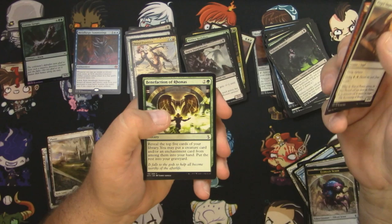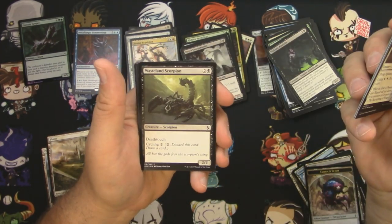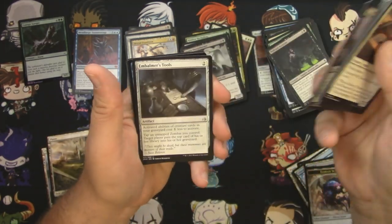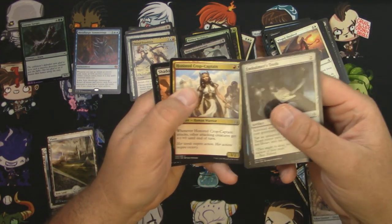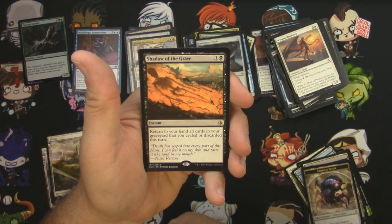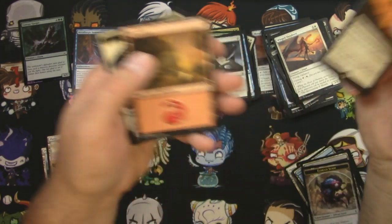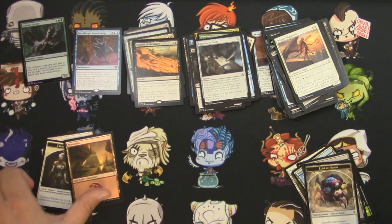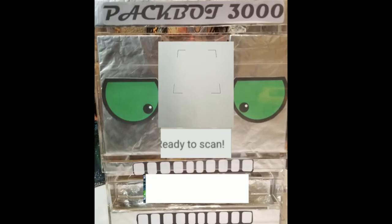I'm trying not to spoil it if it's in the back there. Benefaction of Rhonas — love the art. Those Who Serve. Got Embalmer's Tools, Angler Drake, Honored Crop-Captain, and Shadow of the Grave — for one and a black, instant: return to your hand all cards in your graveyard that you cycled or discarded this turn. And nothing else beyond that. Alright, that's it — let's scan them up.